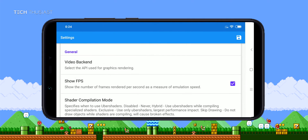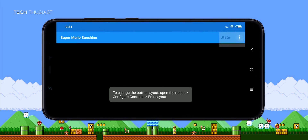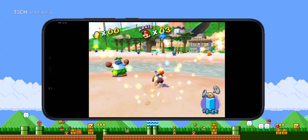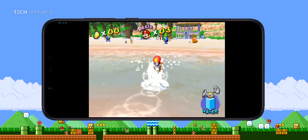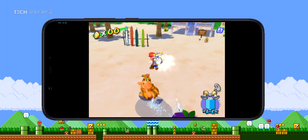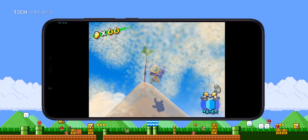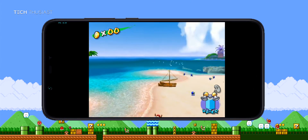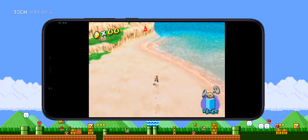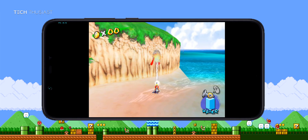Now I will be switching to Vulkan API and once again load up my save file. If you thought Zelda Wind Waker was bad, well guess again — it is really bad on Super Mario Sunshine. You can see the frames are flickering between 11 and 17 and it is somewhat unplayable. Most of this area is going to be between 11 and 17 frames per second. In some areas without a lot of enemies or action you might see about 19 frames per second or so.